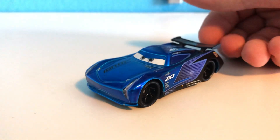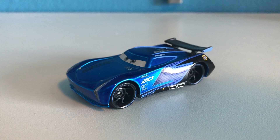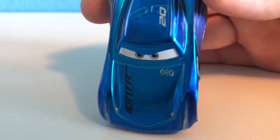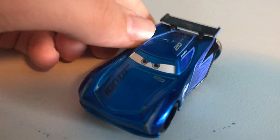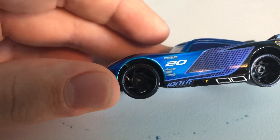Next up we have another one that I've previously shown. This is Steel Blue Jackson Storm. As I have previously mentioned, I have two Steel Blue Jackson Storms. This is a prototype version. This one has the prototype code 080 up there. It also has no decals on the spoiler and unpainted rims, although it does have painted tires, which is a bit odd.